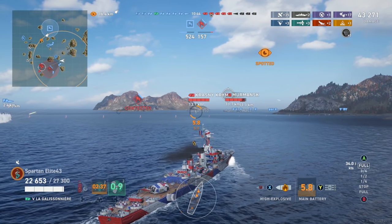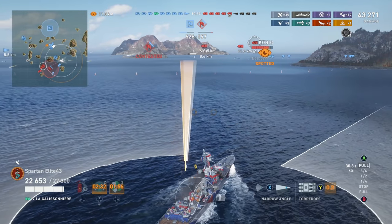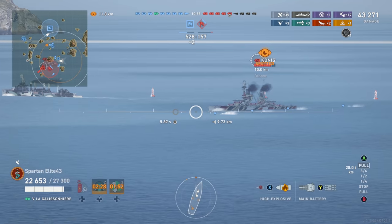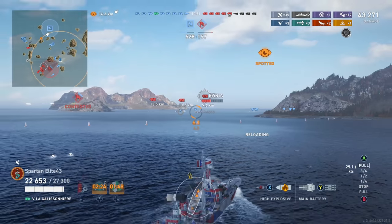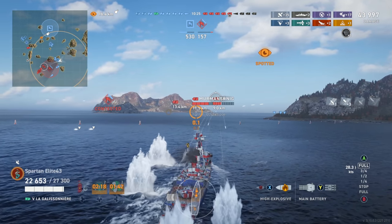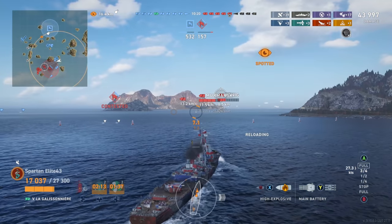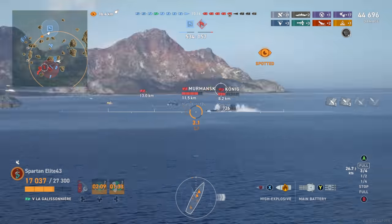We're going to split off from our other cruiser because I don't want them to be able to battle tank both of us or hide away from both of us. We've got a Köning out here, so we drop torps on him. The problem is these torps take forever to get to targets — they are so slow. The Köning takes a shot at us and gets like three shells right through. Honestly, we're pretty lucky he didn't just kill us — I thought he was going to citadel and kill us right there.